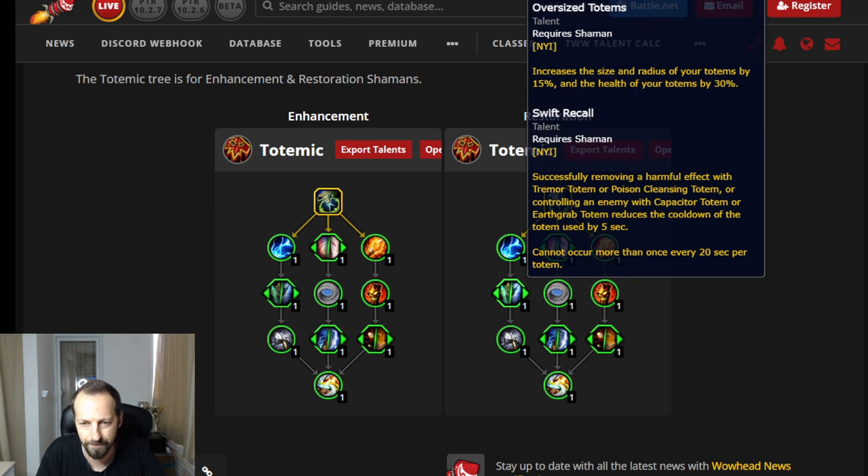This talent increases the size, radius, and health of your totems by 30%. That's actually interesting — Spirit Link Totem gets bigger, which is nice for raid, and Earth Wall Totem gains more health so it absorbs more damage. Then there's a talent that reduces the cooldown of all your cleansing totems — Poison Cleansing, Tremor, Earth Grab, etc. — if they actually do what they're supposed to.